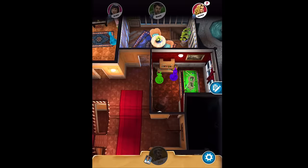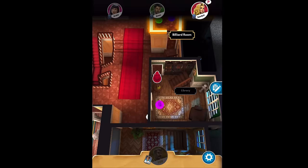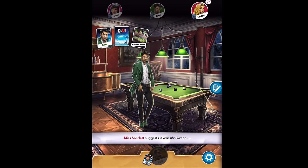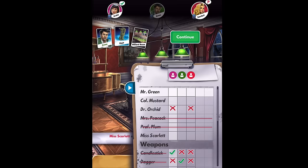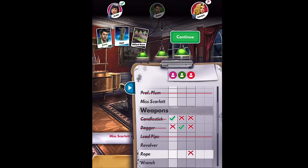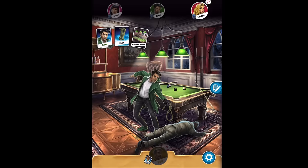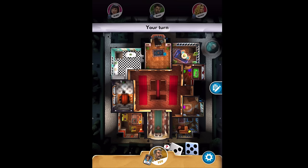Now it's Scarlet's turn. She's going to go to the billiard room, and they're asking about Green and Rope. Here's an interesting piece of information: she asked for Green — we didn't have it. She asked for Rope — we didn't have it. But she asked for the billiard room, and we can see from our cheat sheet that Dr. Orchid had it and already showed it to us. So most likely Dr. Orchid showed the same card to Scarlet. That's just a hint of how you can start to learn by watching other people play — what they have and what they don't.